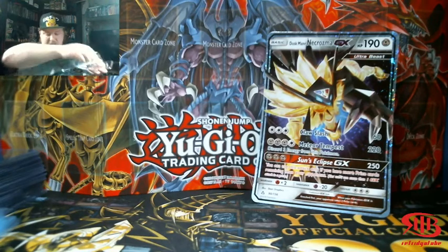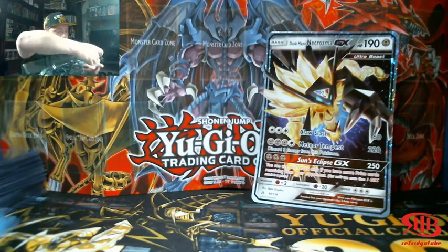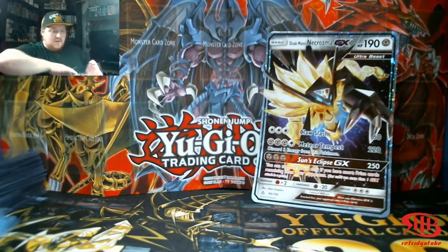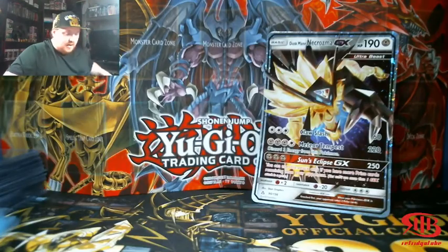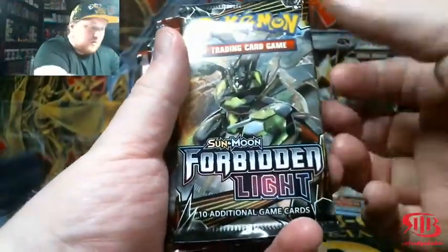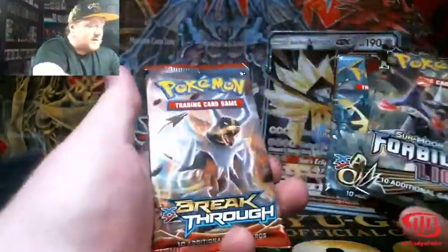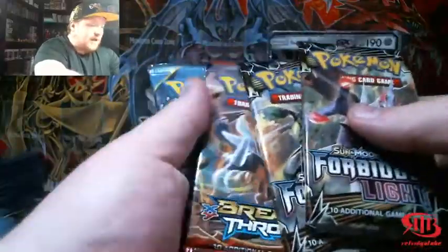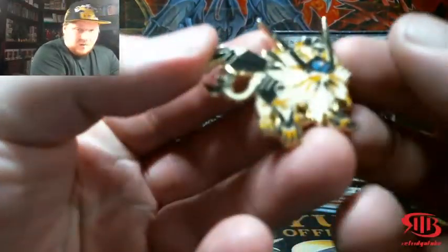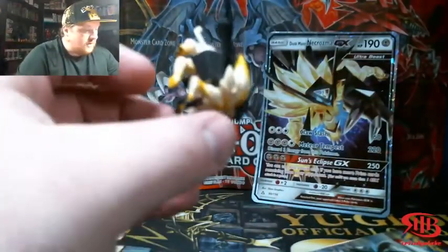Pokemon is like: yeah, we're gonna make it difficult for you sometimes, and other times we're gonna make it as hard as possible. So we got that. I'm assuming whatever packs are here will be in the next box as well. We have Forbidden Light — pretty sweet — Crimson Invasion, where you can get a hyper rare Gyarados, Ancient Origins, two Forbidden Lights, a Breakthrough, and Ancient Origins, which has my favorite Rayquaza.